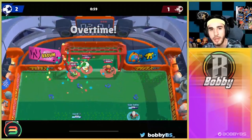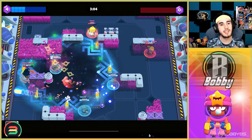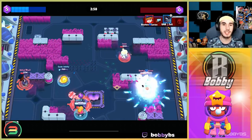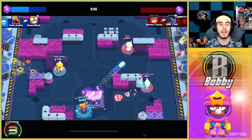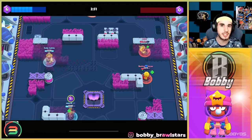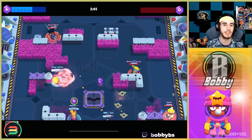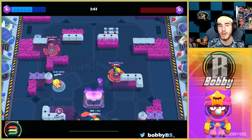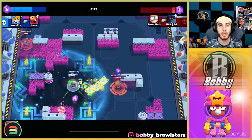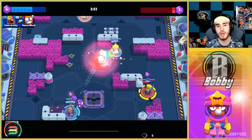Coming in at number three we have Sandy. Sandy is a super simple brawler — nothing mechanically hard about it. For the super you just place a sandstorm down on the map and let it be a sandstorm. The gadget puts you to sleep for about two seconds and then you come back. Your shots are just mid-range auto-aims. This brawler is really strong and takes no mechanical effort — it's really easy to push and good across a bunch of different modes, mainly Gem Grab and Brawl Ball.